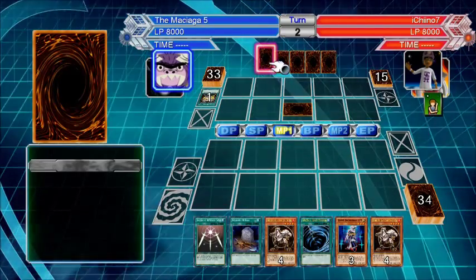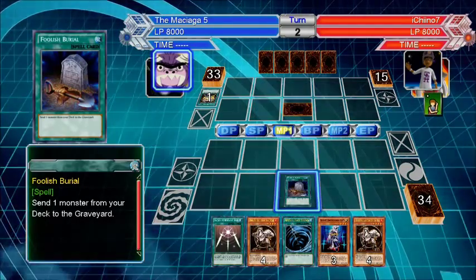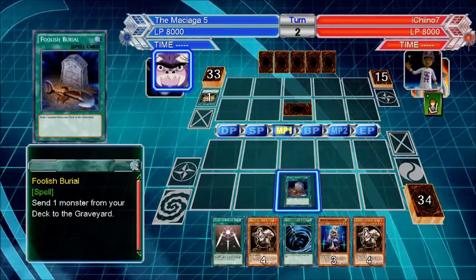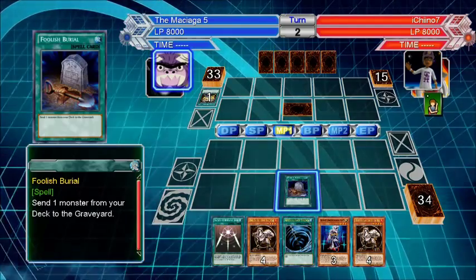Foolish Burial — use it. Pick the highest level monster and find one that has the best effect and put that one in the graveyard, because I can use Level Modulation to get that monster out.